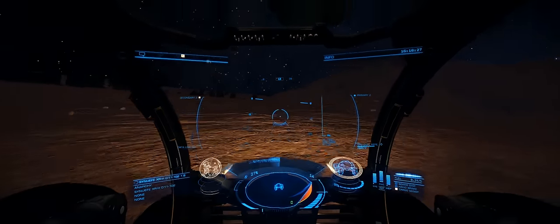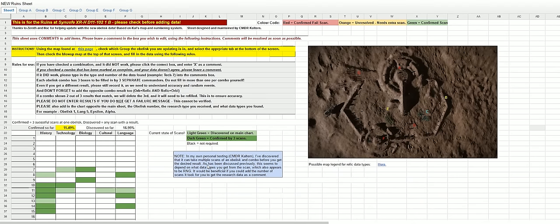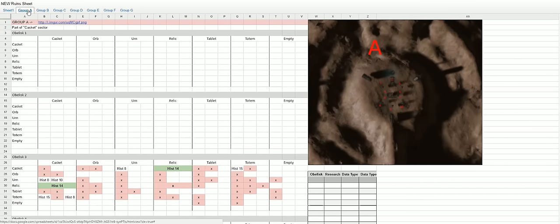Fortunately the community have come together and are documenting all the combinations that seem to be successful — you can see that on this spreadsheet right here. Shout out to Zenith, Flock, Cal and Commander Cal Tran for making all of this possible. I'll link this spreadsheet in the video description. All of the obelisk clusters are broken down into various groups — you can see them labelled on the map — and each letter of the groups corresponds to a separate sheet on the spreadsheet. We've got group A, B, C, D and so on.